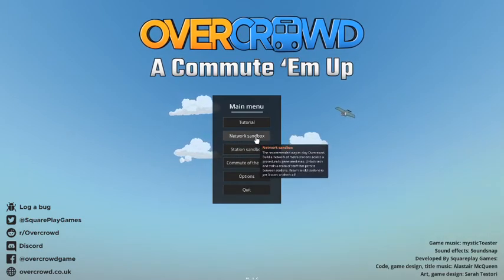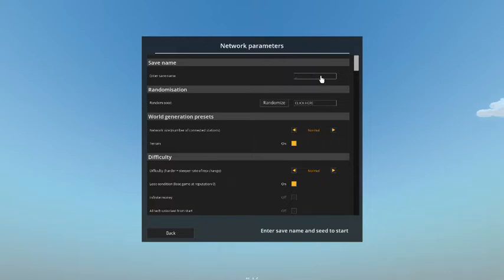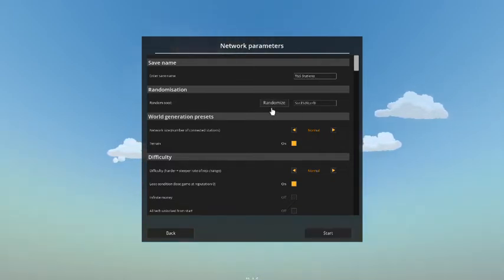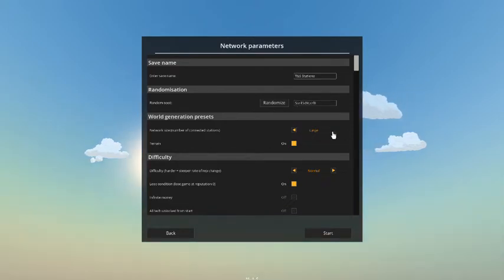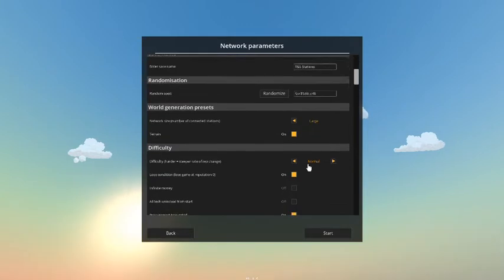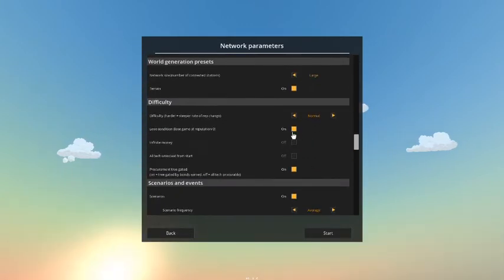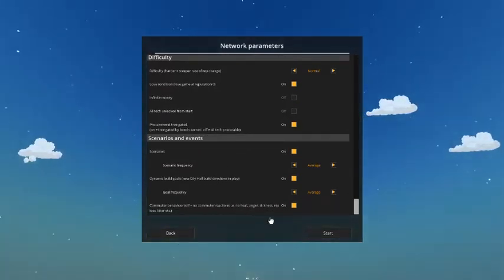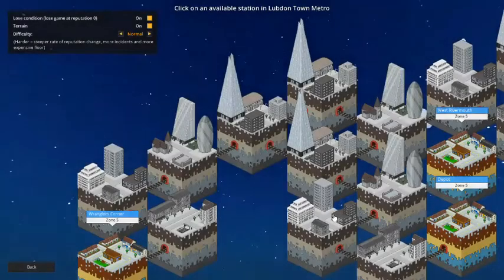Let's go ahead and hop in and make ourselves a network sandbox. We'll call it T&S Stations. Let's randomize our seed — that looks like a beautiful seed, we'll stay with that. Let's make it a large map with terrain, keep it on normal difficulty, and we'll be able to lose — no infinite money or anything like that. That all looks good, let's click start and see what our map looks like.